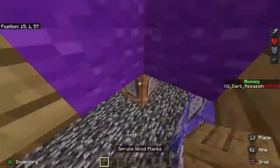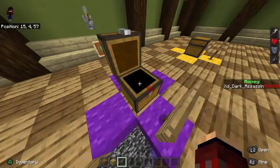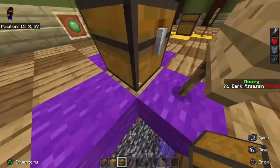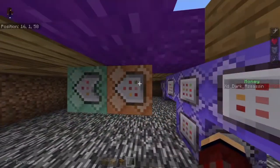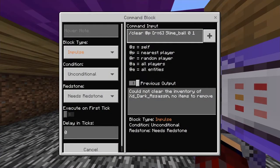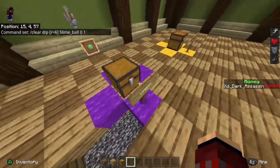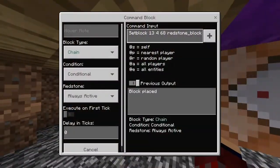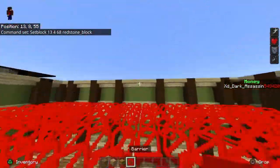You'll have what's called a trapped chest. Basically, what will happen is when you open the chest it will activate these command blocks. And if you have a slime ball in your inventory — which is the crate key — it will remove that crate key and it will start the animation. Anybody who walks up to it will trigger the system.